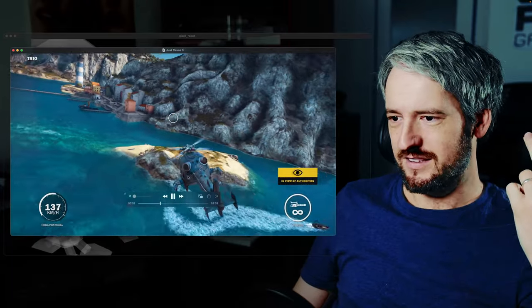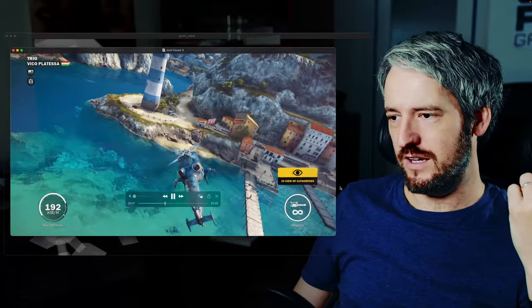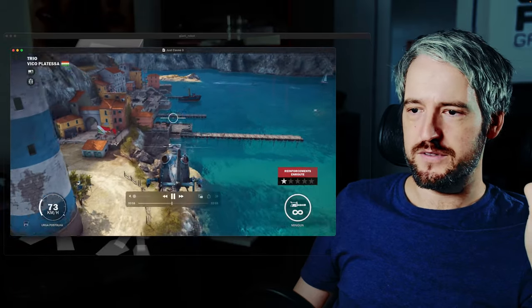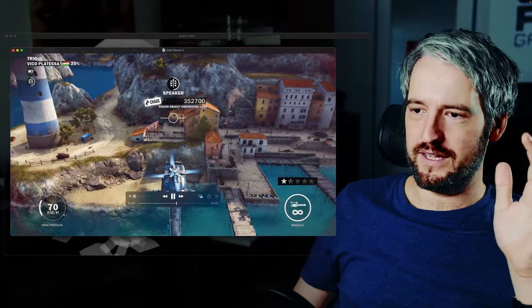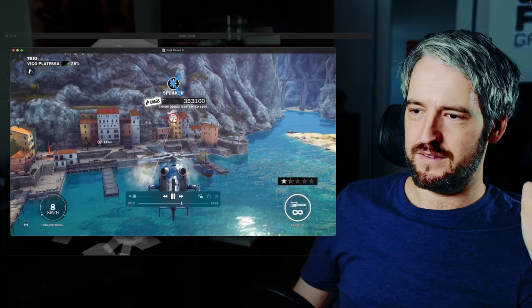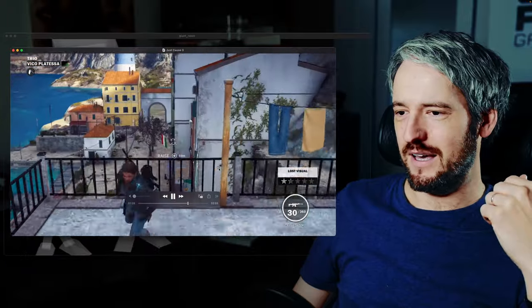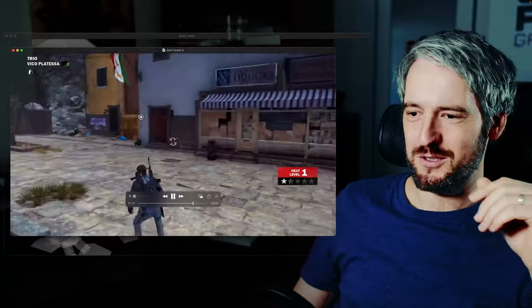I've commandeered a helicopter and I'm checking it out — I'm in view of the authorities. You're liberating a town from some kind of dictator. You have to destroy his propaganda stuff and not get killed. Right now I'm using one vehicle, but you can jump out and use this mechanic with a grappling line and parachutes — there are a bunch of ways to liberate stuff and wreak havoc.